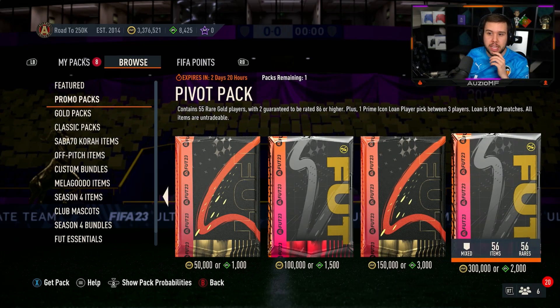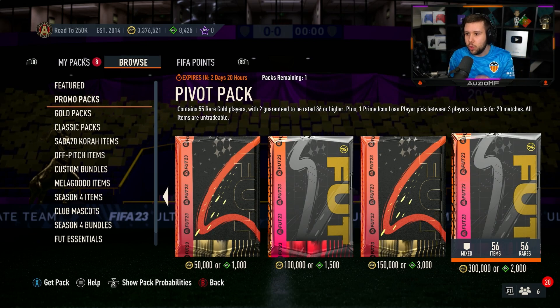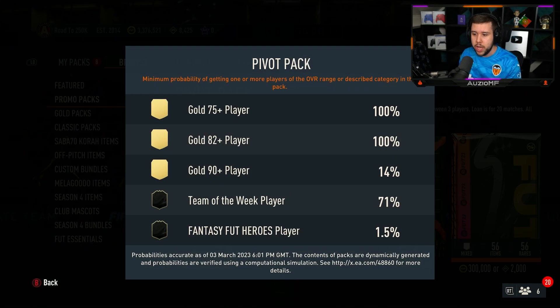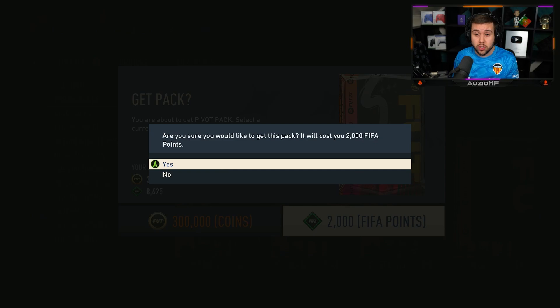There's a new stall pack. The Pivot Pack contains 55 rare gold players with two guaranteed to be rated 86 or higher, plus one prime icon loan player pick between three players. The loan is for 20 matches. All items are untradeable. There's a 1.5% chance of getting a Foot Fantasy hero. It costs 2,000 FIFA points.